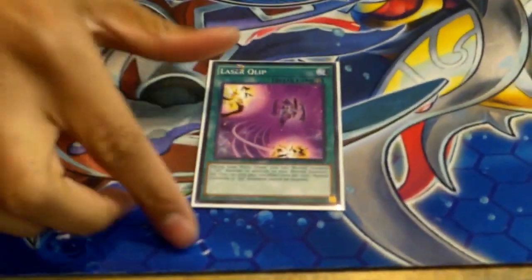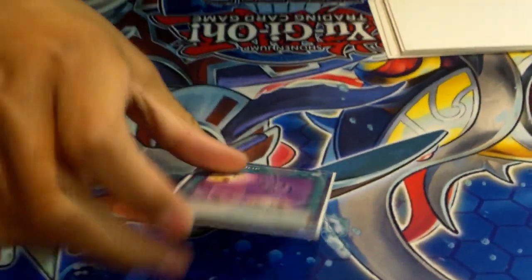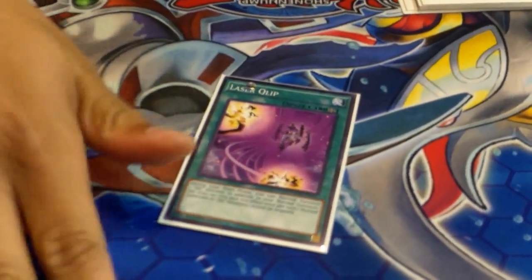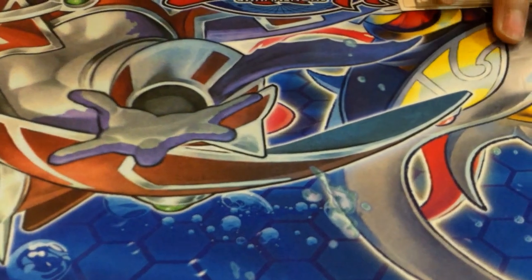We've got the one Laser Clip. A lot of people might be like what the hell is this? This card lets you normal summon an additional time — one Clifforts monster — in addition to your normal summon. It opens up a lot of plays: you can normal summon Carrier and then additional normal summon tribute for Helix. And it's searchable with Scout and Sacrifice, so it's really good.